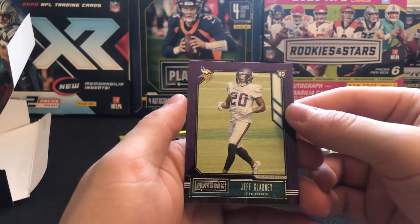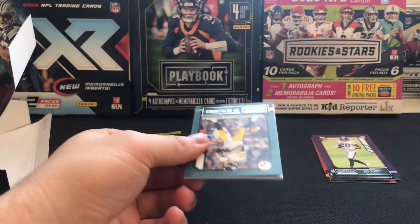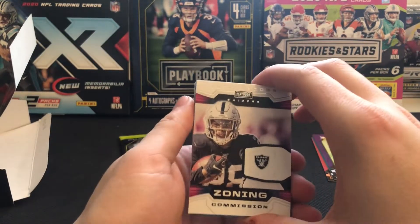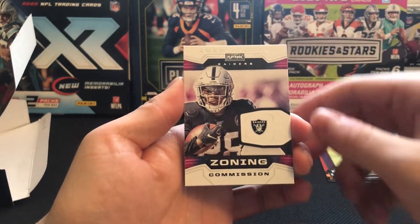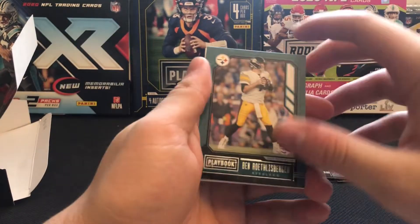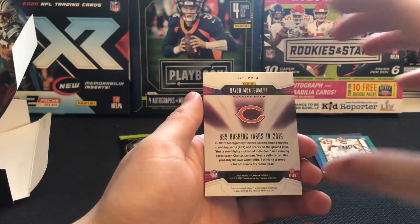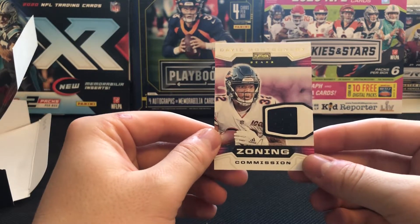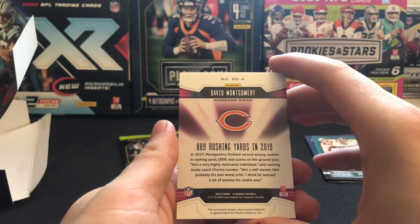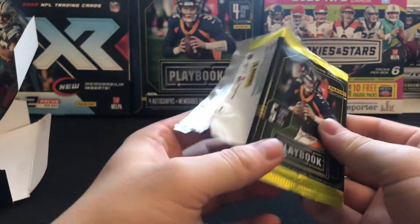A Jeff Gladney — little bummer, I saw the purple when we started opening the pack, I was kind of hoping for a hit. This one feels a little bit thicker, so I gotta assume — yeah, looks like we're gonna have our mem card inside. We got a veteran insert — Zoning Commission Josh Jacobs — a Zach Moss rookie, Raekwon Davis rookie, Big Ben, and a Zoning Commission David Montgomery — a little patch swatch, player-worn used material. No guarantees on where it was worn or used, but that's all right.